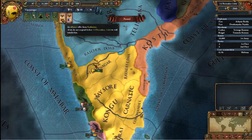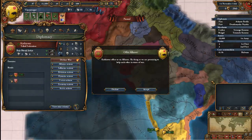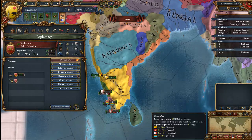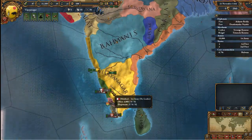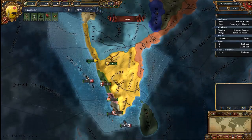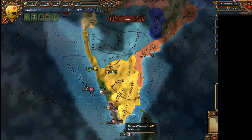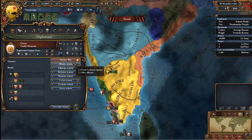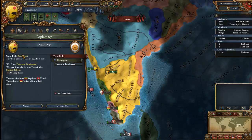Bastar and Kathiawar have just invited me into an alliance, but they're weak. I am strong — I don't want an alliance with these people, so I will decline. The first thing I'm going to want to do is conquer the areas around us. Orissa is looking very delicious right now. However, I was just in a war with them so I cannot do that — I'll get out of the war in approximately five years.